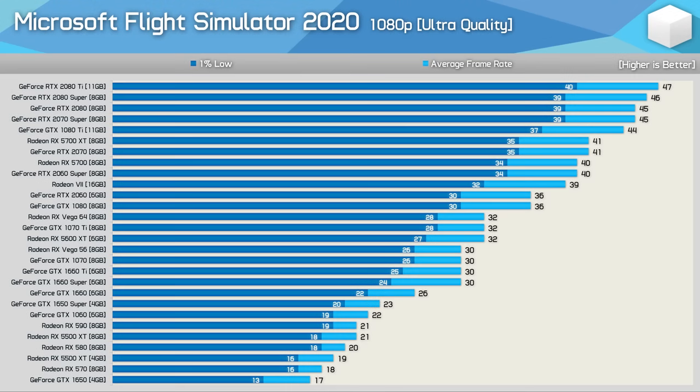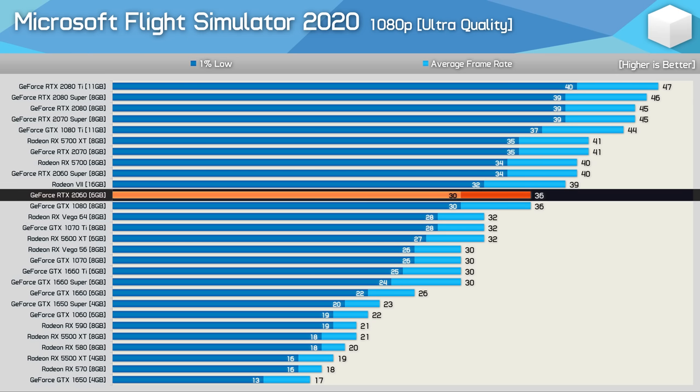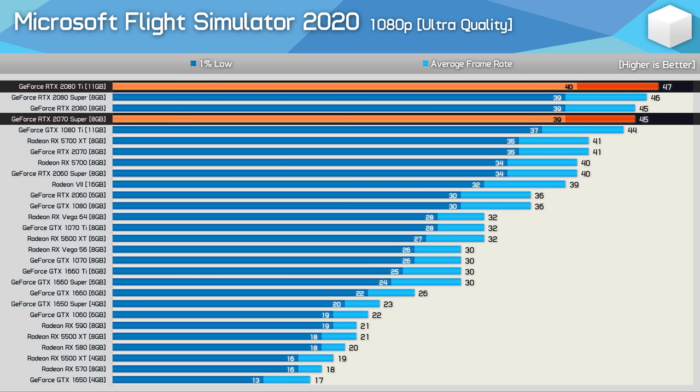Starting with the 1080p ultra results, frame rates aren't quite what you'd normally expect, but Flight Simulator 2020 isn't your typical game. Since 30 FPS is very playable here, you can enjoy the breathtaking visuals and insane render distances with fairly modest hardware. I'd recommend at least a Radeon RX 5600 XT, GTX 1070 Ti, or the RTX 2060 for current-gen NVIDIA. The higher-end GPUs are CPU-limited at this resolution, so the 2080 Ti is only a few frames faster than the 2070 Super and 1080 Ti.